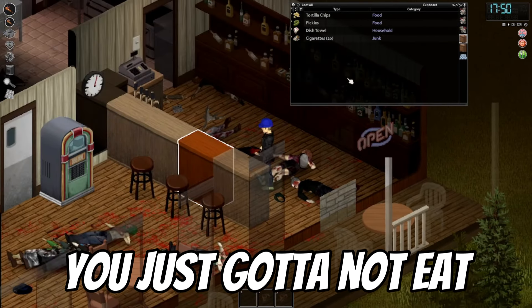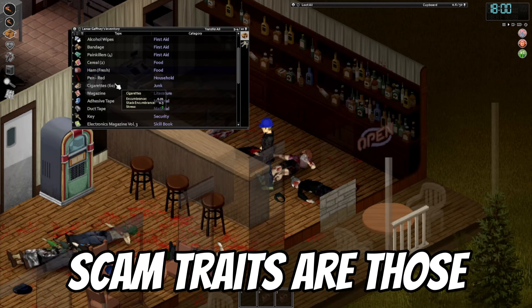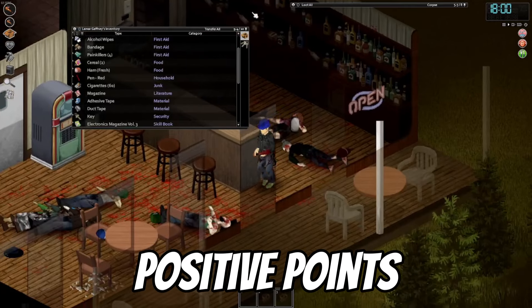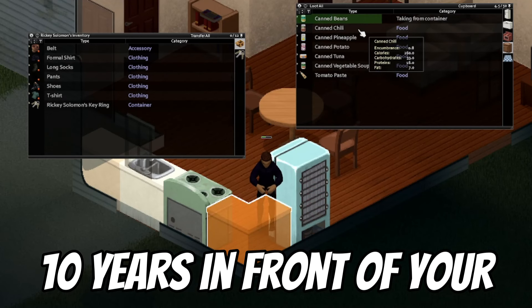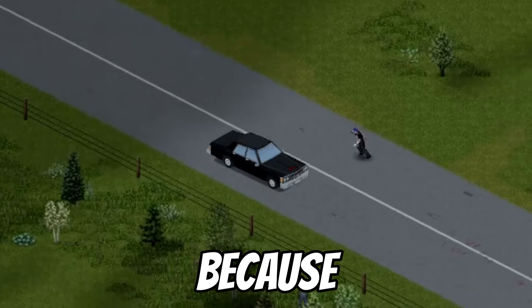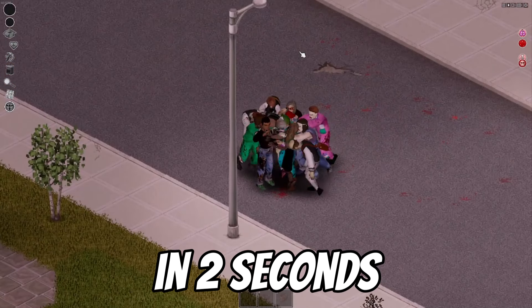Same goes for weak stomach — you just gotta not eat raw food, and if you're at that point where you really have to, you're dead anyways. Scam traits are those that will torture you 24/7 during your life for not that many positive points. One of these is All Thumbs, because you don't want to spend forever at your drawer moving items around. Sunday Driver is also just terrible because speed is very useful. And obviously, don't take Deaf because you'll die in seconds.